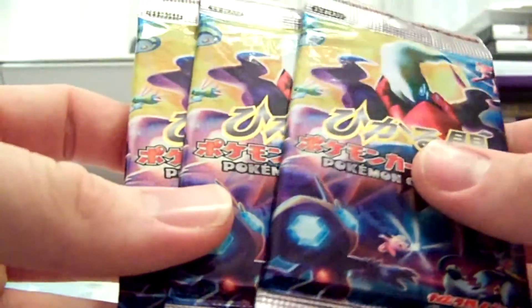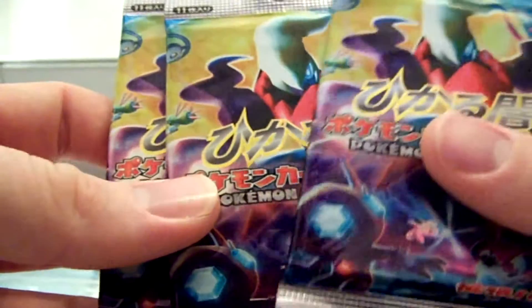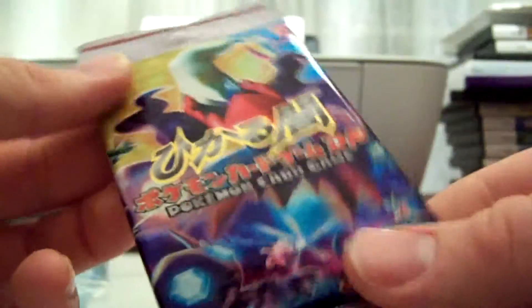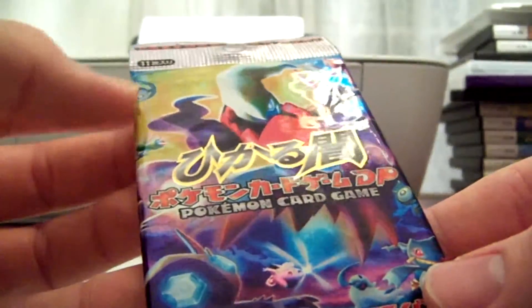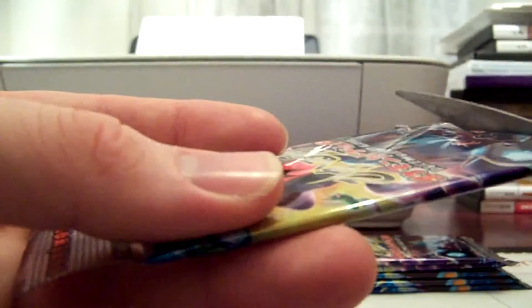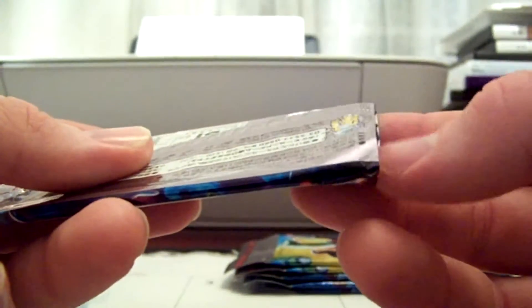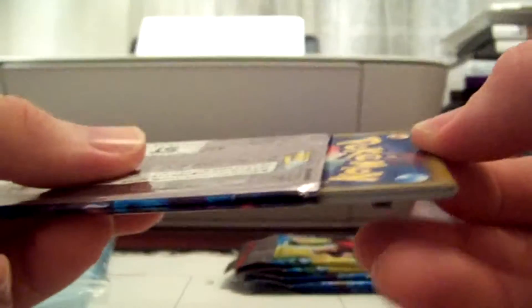I'm going to open some up today. We'll just start with the Shining Darkness — I'm going to open either one or two packs; we'll find out by how my first pull is. I actually bought these to keep a sealed pack for my collection. What I'm really hoping to pull is a Charizard, Blastoise, or Venusaur. I think this is equivalent to Secret Wonders in English as well, so either one of those holos or an Ultra Rare card would be nice.